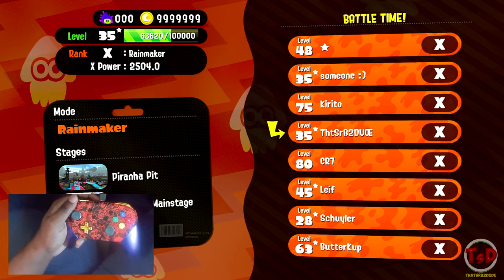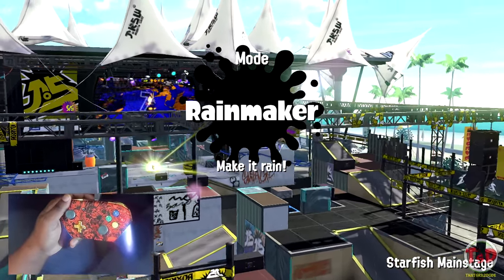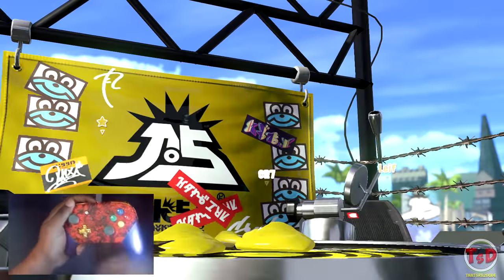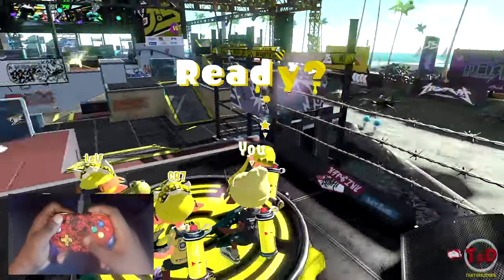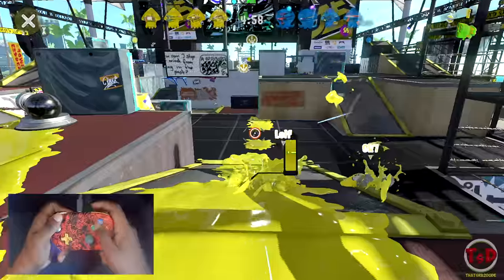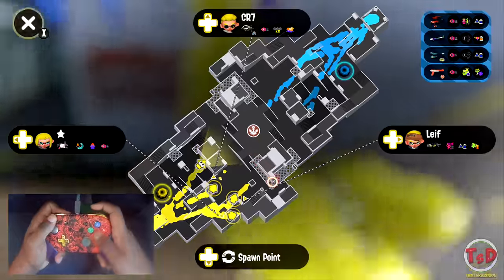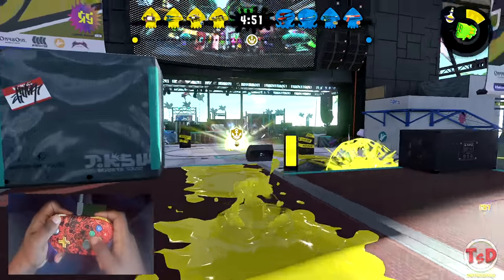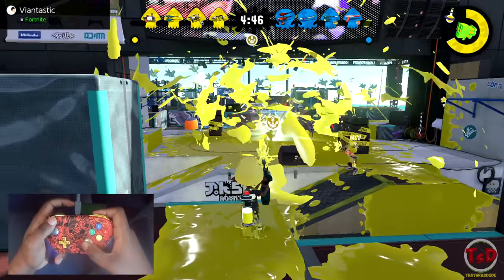Alright guys, so here we are — Rainmaker. This is going to be interesting and difficult, especially for one map. The Jet Squelcher on this map is... not one of my favorites to use. Piranha Pit would probably be a really nice Jet Squelcher map. But this map is a little bit weird. I'll do my best to try and win. I'm just going to chill on the snipe just to pop it.